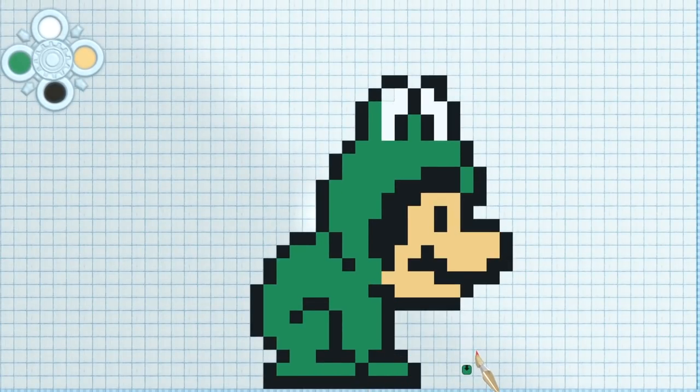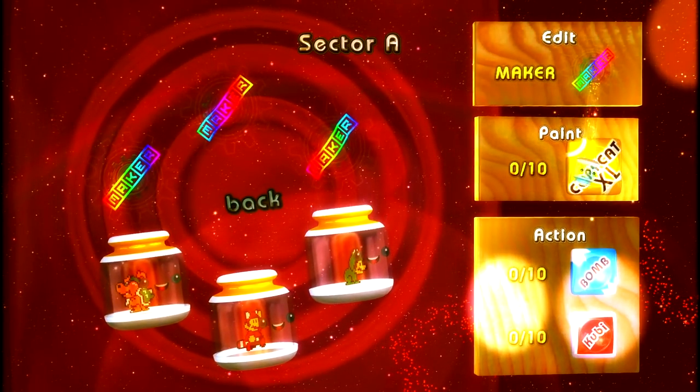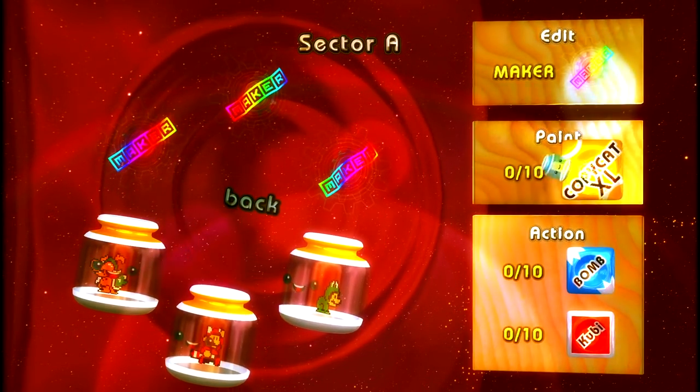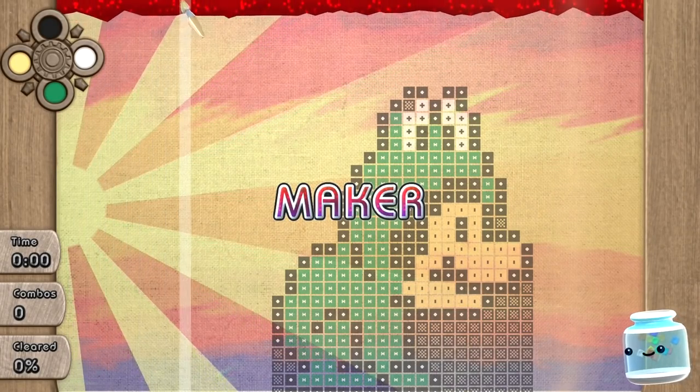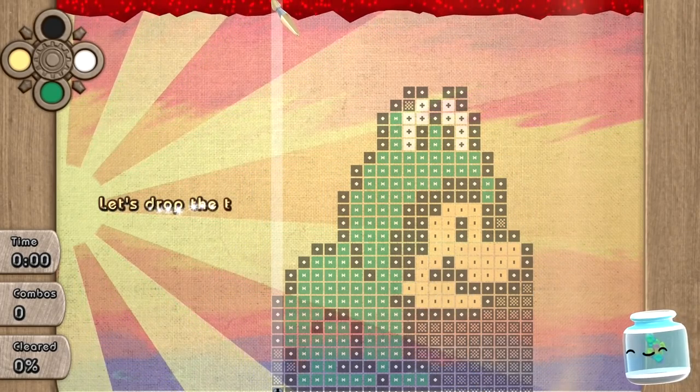And there we go — I don't think I messed it up any. So it looks like we've got frog Mario. Now we'll go ahead and test it out. There's our frog Mario. Let's go ahead and do copycat mode. This one should be a little quicker than Bowser Jr. Let's go ahead and do it real quick — I'll speed up the video and let you guys see it in action.